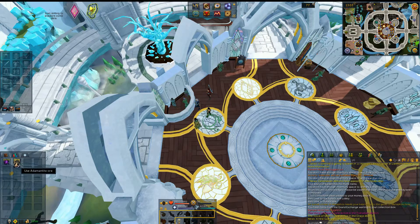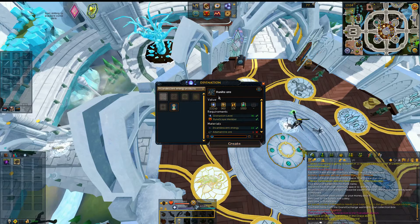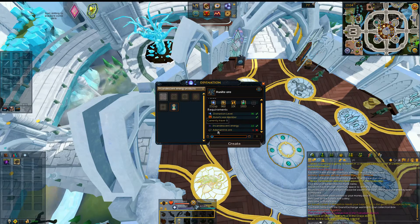I'm going to be transmuting some Runite Ore. If you didn't already know, any of the energies you can left-click on them and it gives you an option of things to make — an imprint of restoration 10, a 2 imprint of restoration, sign of order 6. But the thing we really care about is the Runite Ore. As you probably already know, Runite Ore is worth over 10,000 GP apiece, and all you have to do to make them is to have 6 Adamantite Ore and 10 Incandescent Energy.